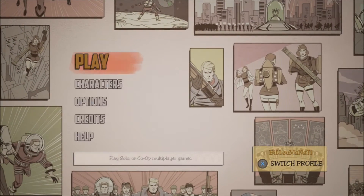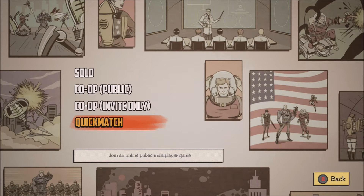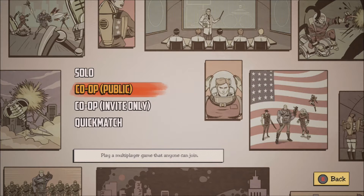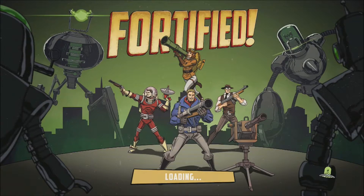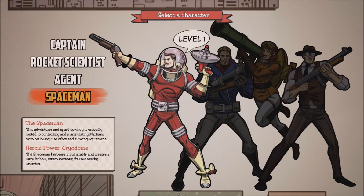When you go to play, you can go to Quick Match and join an online game, or you can set up a co-op with invite only, or a co-op where people can just join in. I'm gonna do solo for now. The bottom left tells you about each character's abilities and guns. I'm gonna go with Spaceman since I haven't even played him yet.